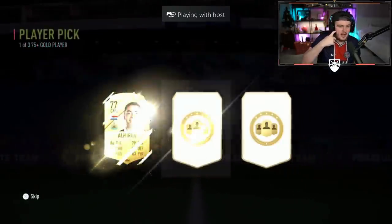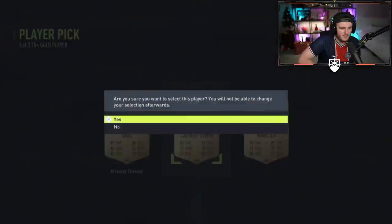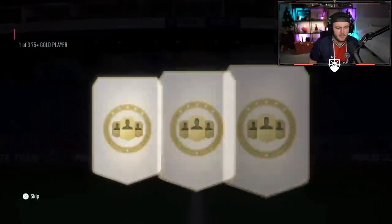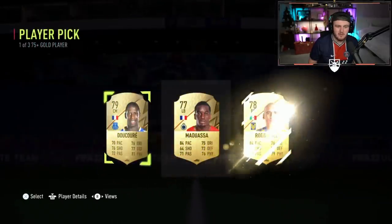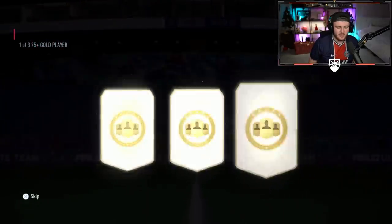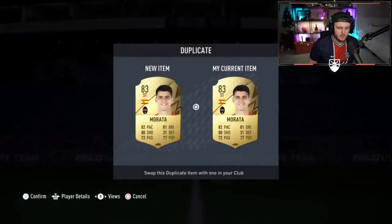We've got 75 plus player picks for EK - they're three picks. Have they always been three players? I feel like there were two before. Winter wild cards are in packs. It's not even a semi-good team of the week. These aren't looking great - they were quite bad. Untradable and untradable. A lot of people are wondering where the 80 plus player picks are, but I think EA realized how OP they were last year and will wait until like January.